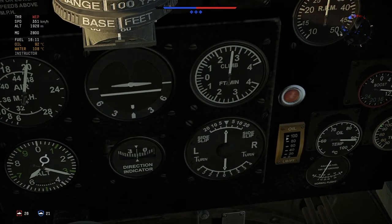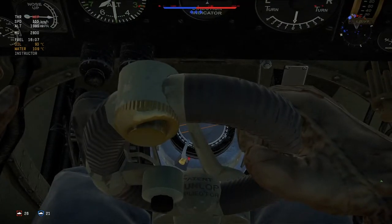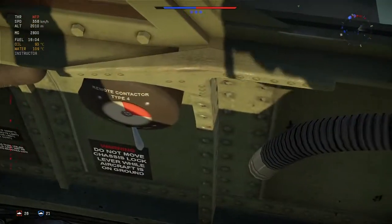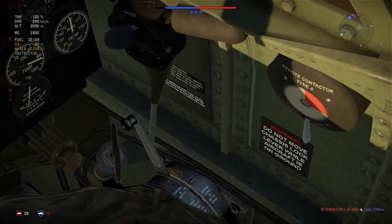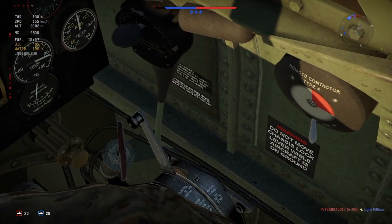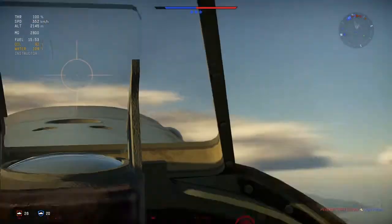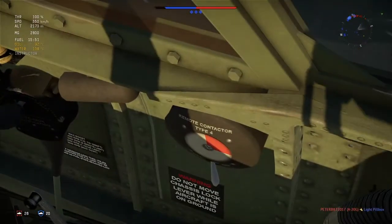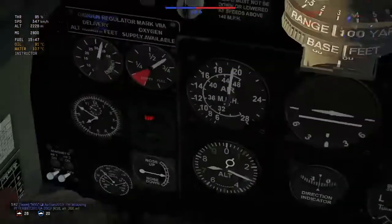Direction - left, right. You got the pedals, and then you got that. And also you have that. What does it say? Do not move. Slide lever. And what's that lever? I don't know.